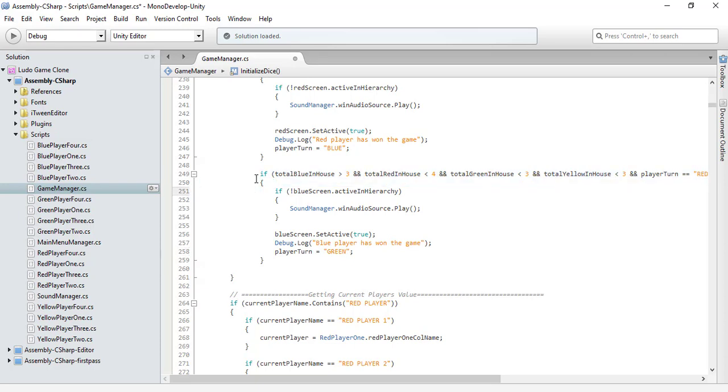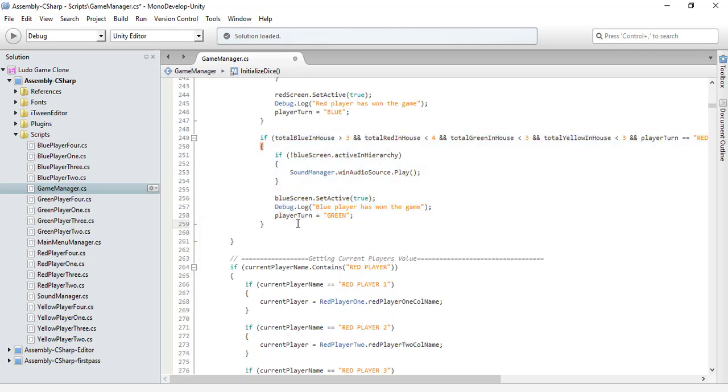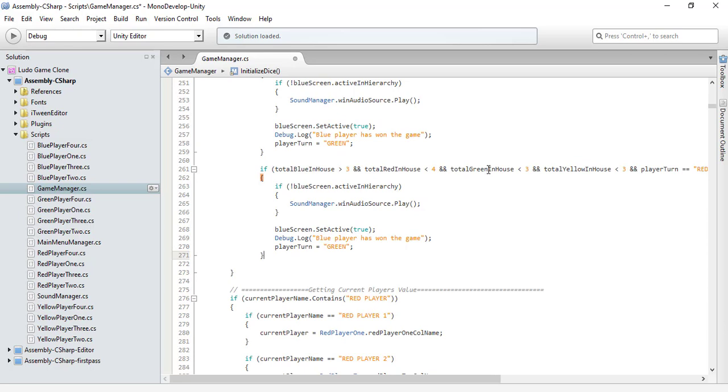So let's do the same thing for green. Copy this and paste it here. We update it so the screen is green, the condition checks for green, and after green wins, we assign the player turn the value of yellow.